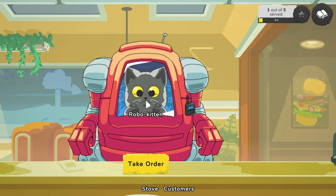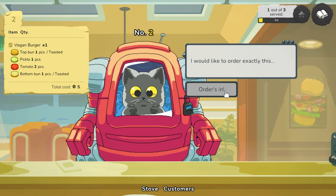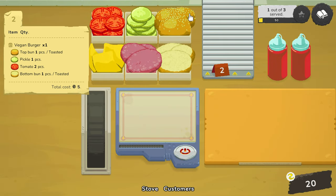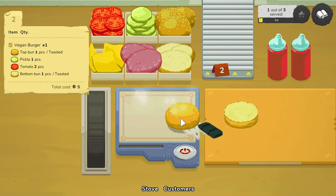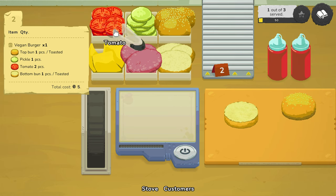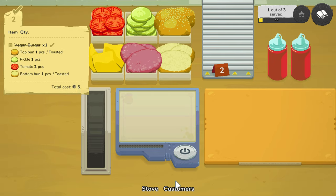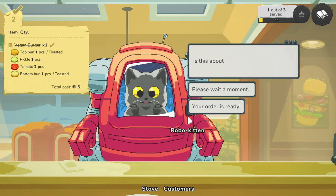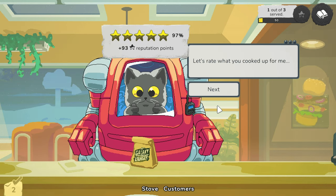Mecca cat — hello Robo Kitten! 'I just need to grab a bite. I would like to order exactly this: top bun, pickle, tomato, bottom bun.' Orders in. So we got toasted — we turn on the grill, toast, toast, off and off. Did we toast that enough? Yes — now it's slightly over-toasted. We have bottom bun, tomato, pickle and top bun — orders up! No, two pieces — I made a mistake. Sorry Mecca Cat. Ninety-seven percent — not too bad.